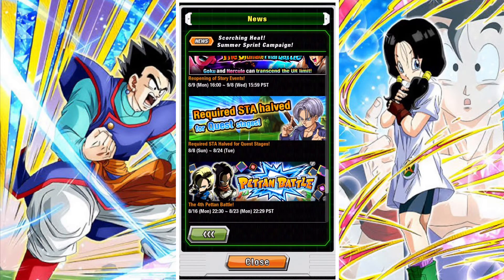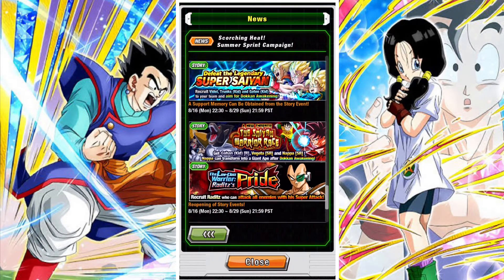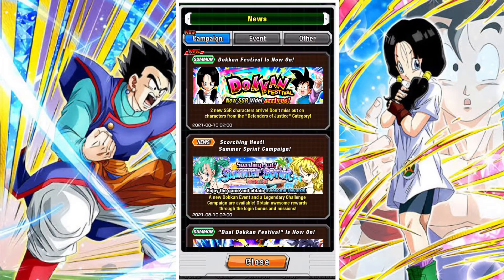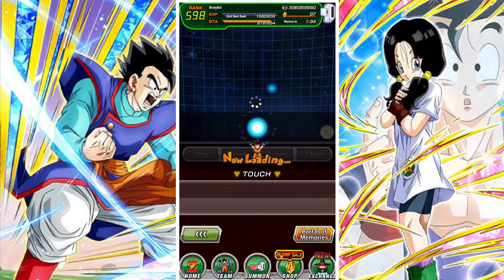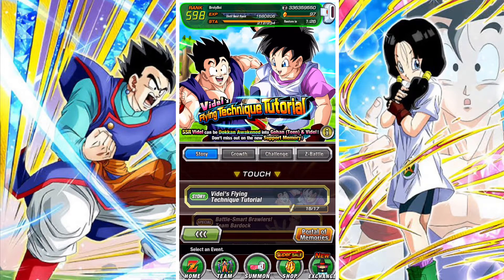We'll go through which super attacks can be farmed from these events at a later stage. There's also a halved quest stamina so you can continue to farm those. Later on there will be an update to the Defeat the Legendary Super Saiyan event, with a new support memory there as well. Raditz's missions will also come back with an update. Overall, some nice content to keep us busy for a short while, with nothing too difficult — basically something to keep yourself busy with until the Worldwide Celebration, which is probably around the beginning of September or end of August. If you're a new player, there are plenty of free-to-play units to farm.